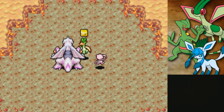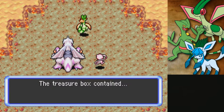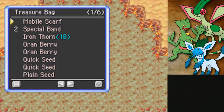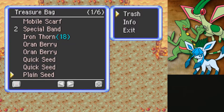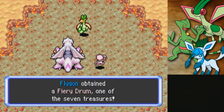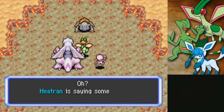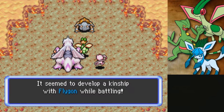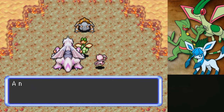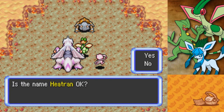Heatran's apparently an 8.5% recruit rate — take it with a grain of salt — which makes it like a 30% for us with the Friend Bow. Fiery drum — increases the recruit rate of fire types by 10%. And we got the recruit! Look at that. Heatran seemed to develop a kinship with Flygon while battling and says it wants to join the team. Absolutely! That means we never have to come back here except for Moltres, and that's only half the dungeon.